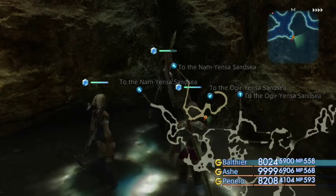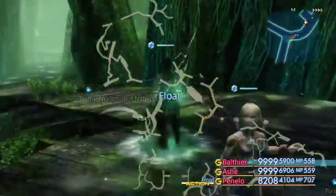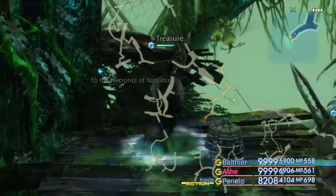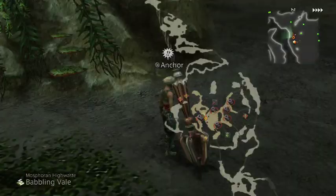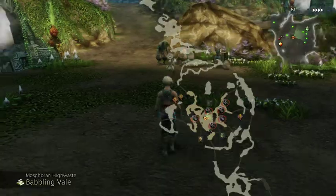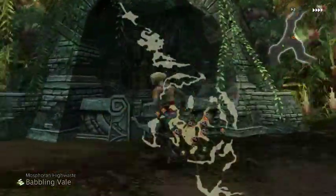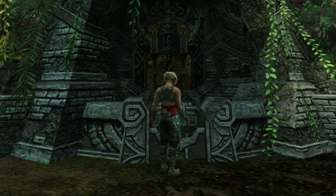Next up is the Charm technique. Here in Salika Wood, we want to make our way from the save point down this way — and it should be this chest here. There we go. Next up is the Stamp technique. Here in the Mosphoran Highwaste, you want to make your way up this hill to the North Wind Shrine and activate the North Wind Shrine.